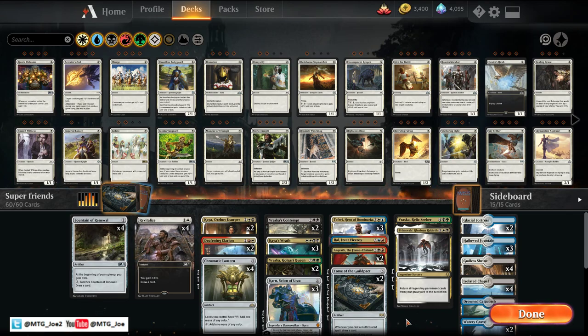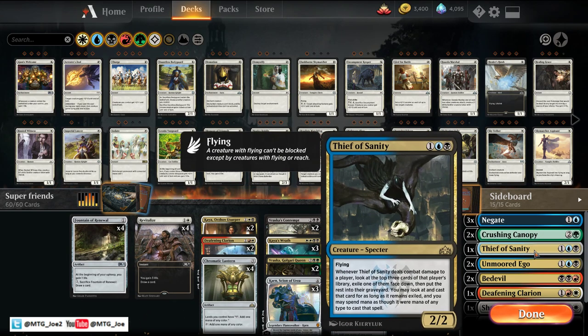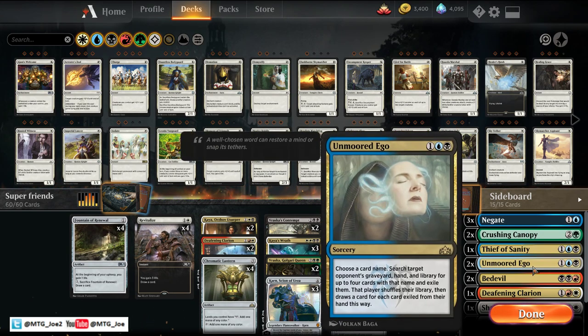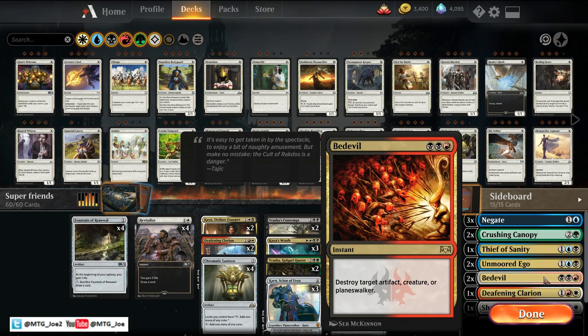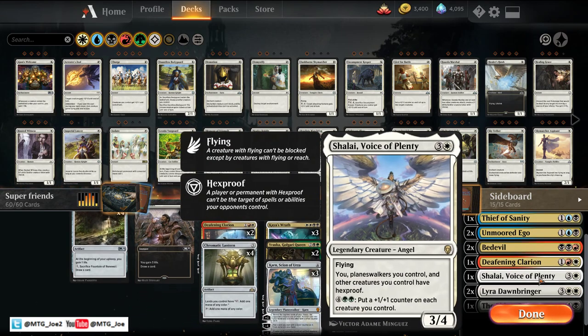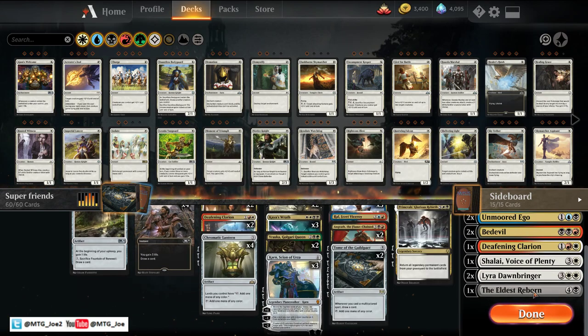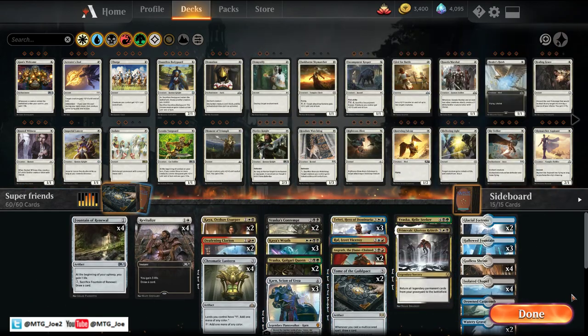Sideboard we have three Negates, two Crushing Canopies, Thief of Sanity, some Unmoored Ego to try to get rid of Immortal Suns, a couple Bedevils as well, Deafening Clarion, a Shalai versus the Nexus matchup or the Wilderness Reclamation Teferi versions — they'll just shoot us in the face, too slow for that. Some Lyras out of the board, and an Eldest Reborn as kind of removal and board wipes.